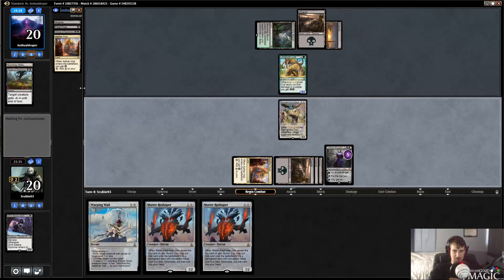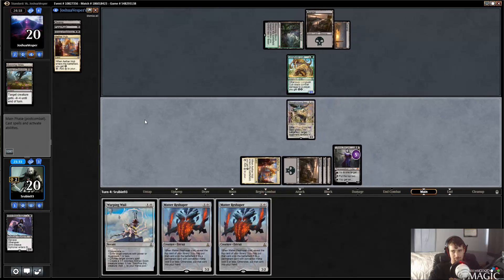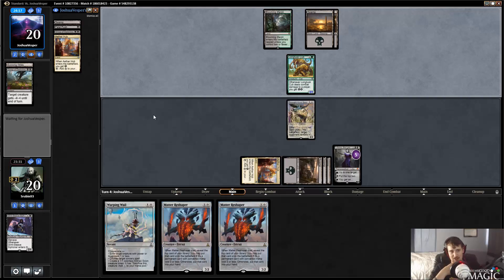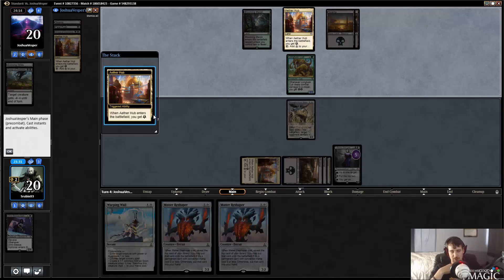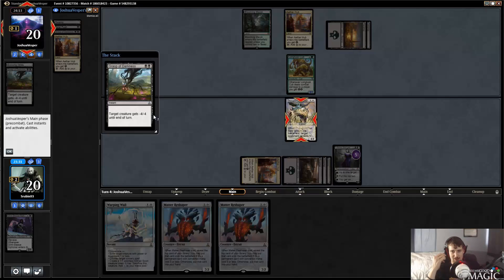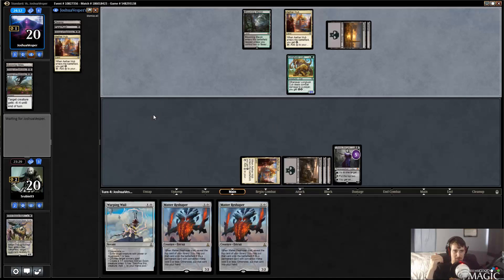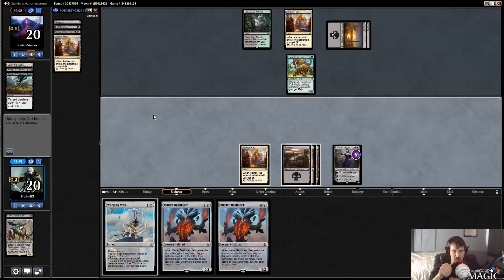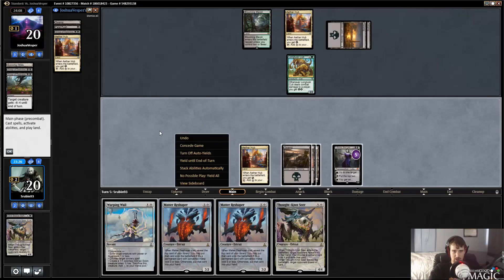I know they're going to use this Grasp of Darkness on my Thoughtseize, so maybe it was better to take the other card. But if they keep pumping up Walking Ballista every turn, at some point they're going to be able to fire it off against Liliana. Maybe that was bad — still learning this deck, it seems fairly hard to play well, but I'm trying my best.